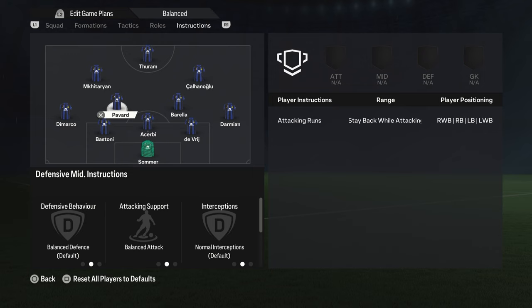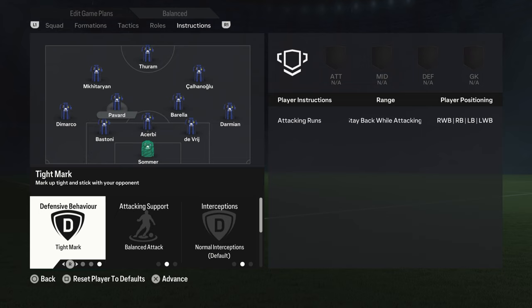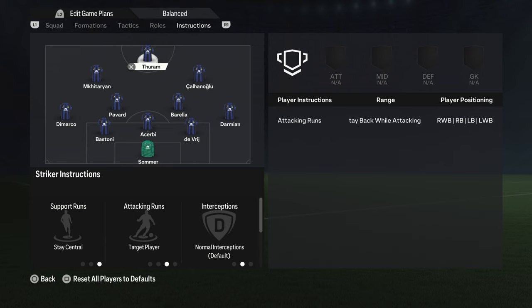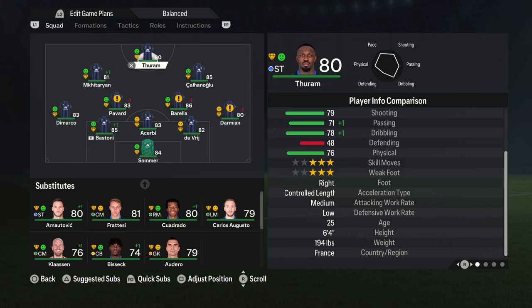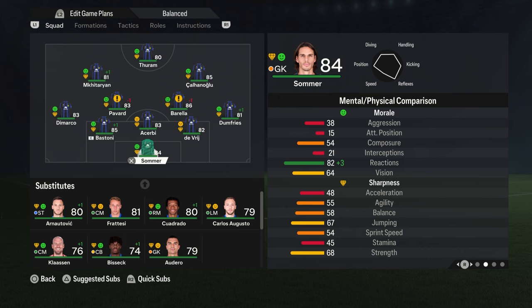So it's going to be a 5-3-2 formation with a very defensive counter-attacking style of play, with key instructions being to have a very deep defensive line, stay back while attacking on your fullbacks, but counter-attack on basically everyone else. You want your midfielders getting in the box, your strikers up there at all times, and you definitely want a sweeper keeper, a ball-winning midfielder, and a target man. As long as you have a compact defensive shape, disciplined defending, and focus on quick transitions with the fastest wingers you can find, then you've definitely got the Catenaccio style locked in.